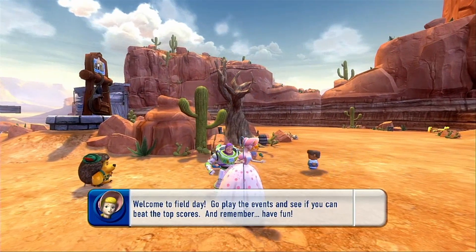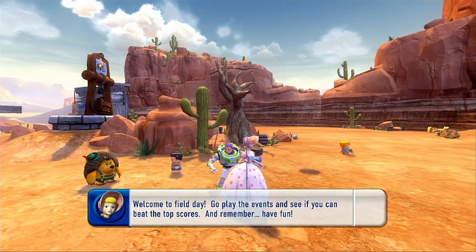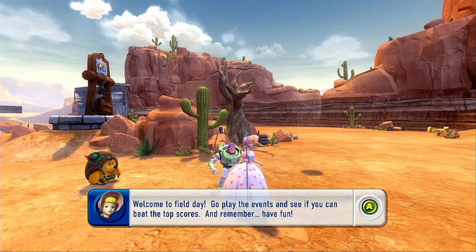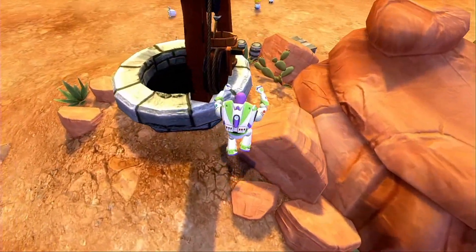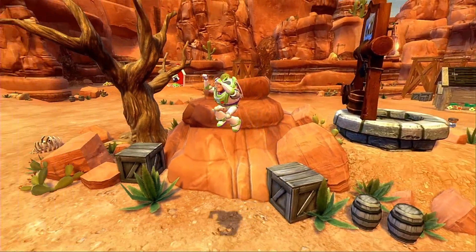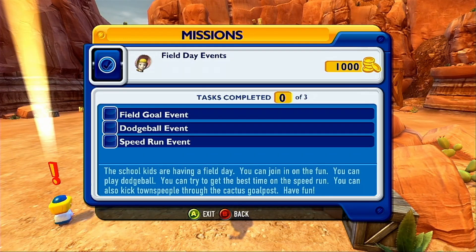Welcome to Field Day! Go play the events and see if you can beat the top scores, and remember, have fun! Alright, we have a whole bunch of new missions to do now in this suburban area. These three events are the missions we need to do — so it's kinda three missions in one. The school kids are having a field day. You can play dodgeball, try to get the best time on the speedrun, or kick townspeople through the cactus goalpost.